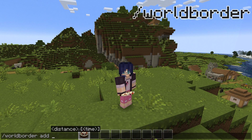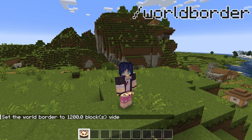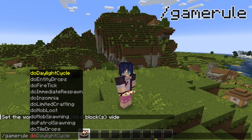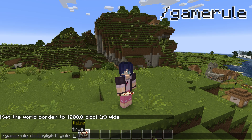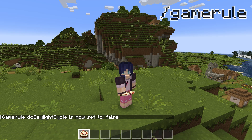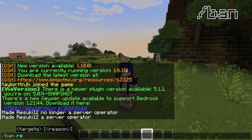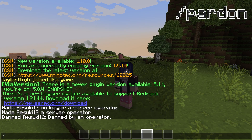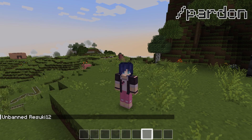World Border is a series of commands that allows you to create and set a border in your world. And gamerule value is a super powerful command that will allow you to change the base rules in your world. For example, if you want to stay in daylight 24/7, you can use the gamerule doDaylightCycle false command. Another important command is the ban user command, which adds the username you choose to your server's ban list, preventing that user from joining again. If you make a mistake, you can always use the pardon command, which will unban them from the server.